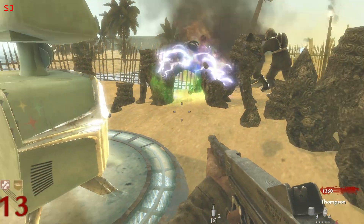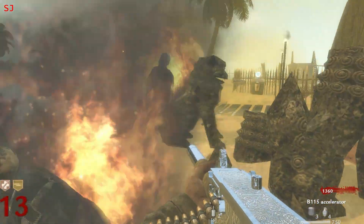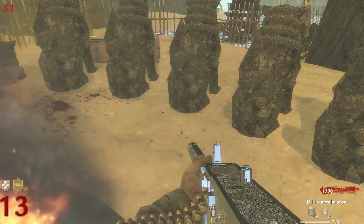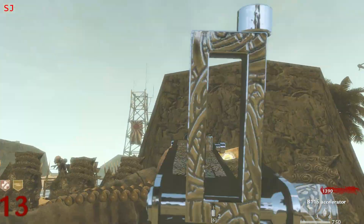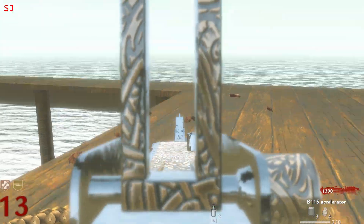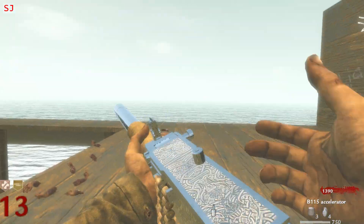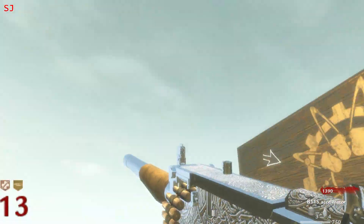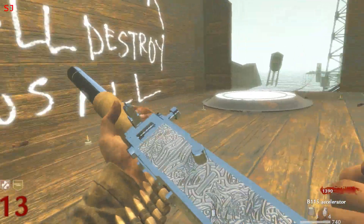Let's turn that trap on again. And we've got the B-115 Accelerator. Gotta love that chrome camo on the Browning — that looks awesome. It's pretty much identical camo to World at War, but chromed up. A bit of bling happening. It's nice.